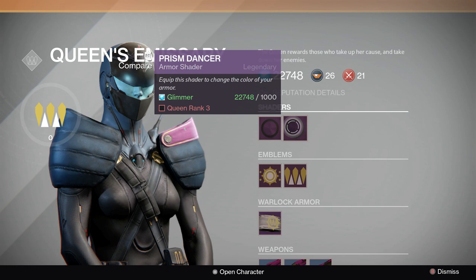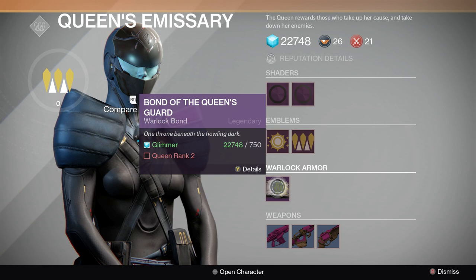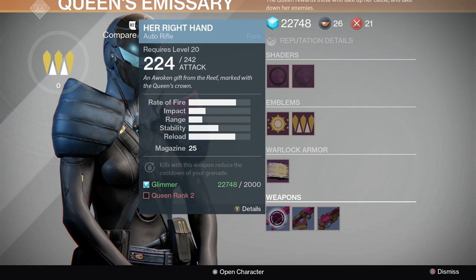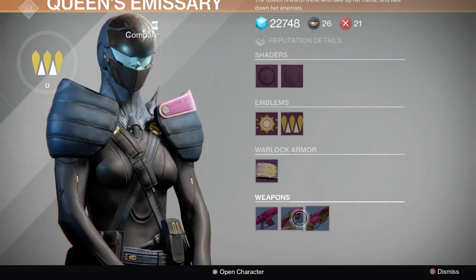This is what she has for sale. You can see some purple shaders — purple is not my color so I'm not going to pick those up — and some emblems. Whatever guardian you're playing, there'll be a guardian-specific item here as well. There are also some rare weapons you can buy. The nice thing is you can pick them up for glimmer instead of using vanguard points, and I have a lot of glimmer. Besides glimmer, you also need Queen rank two.